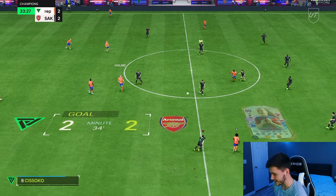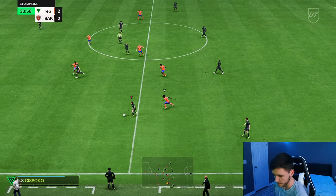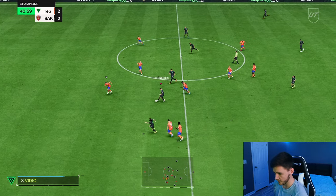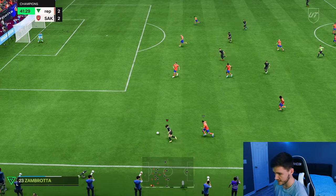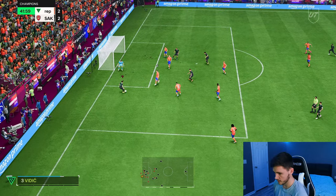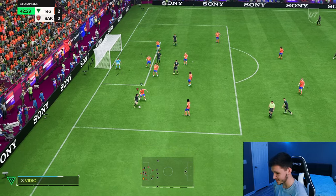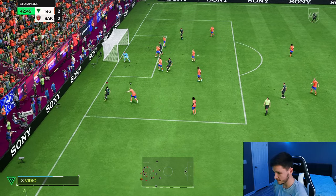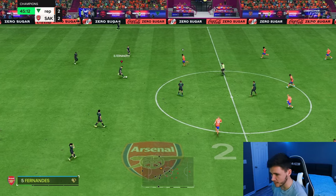She can play as a left-sided center forward or at the left wing position. The first touch and ball control in general is very nice. Good sprint speed — gets away from the defender. Pina with ball roll and left stick dribbling, keeps it in. If we would have gone to ground right there, we would have gotten a penalty. Pina with a cutback — not a great ball, but into the second half we go.